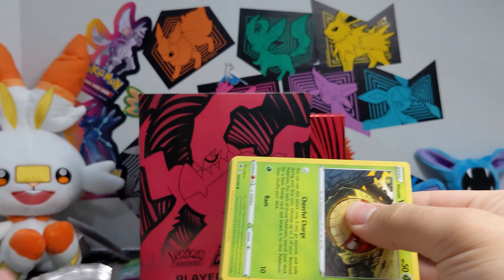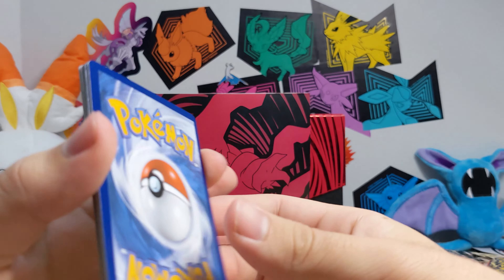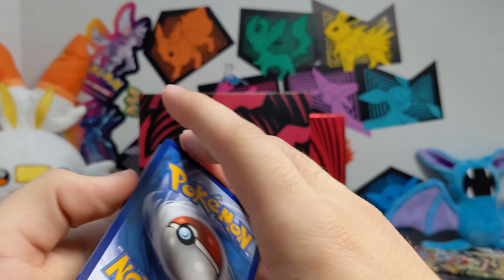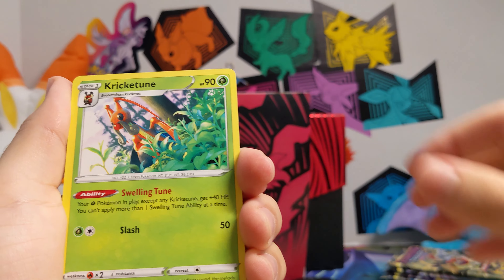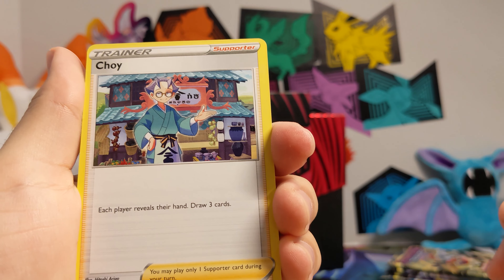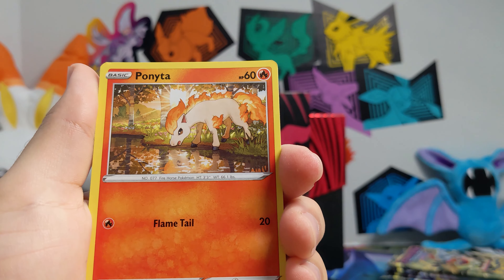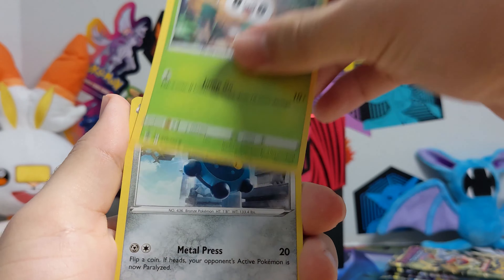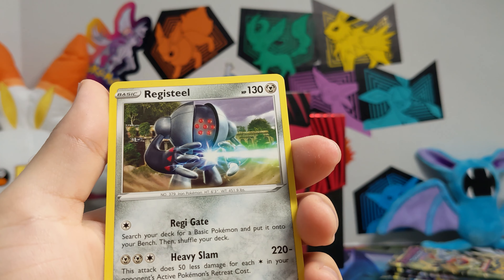The Typhlosion here — the new one, of course. I was actually very excited to get this elite trainer box because I was holding off on getting it. Then about a week before I went to pre-order it, it was already unavailable on the website. But then they restocked it a couple weeks after it came out, so I jumped on it. Look at this Darkrai — it looks pretty good on this elite trainer box. We got a Wishiwashi and a Registeel.